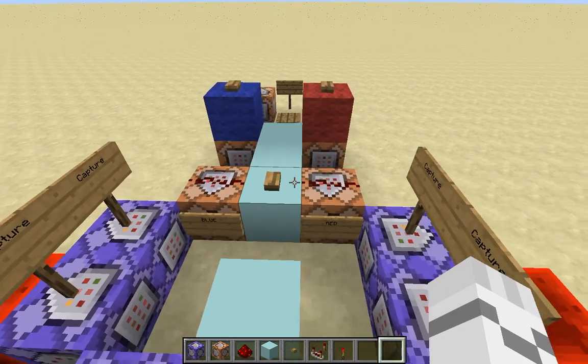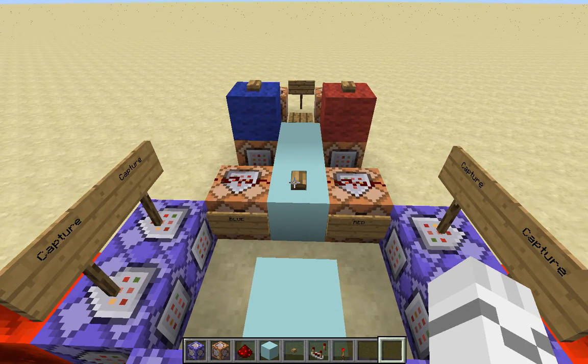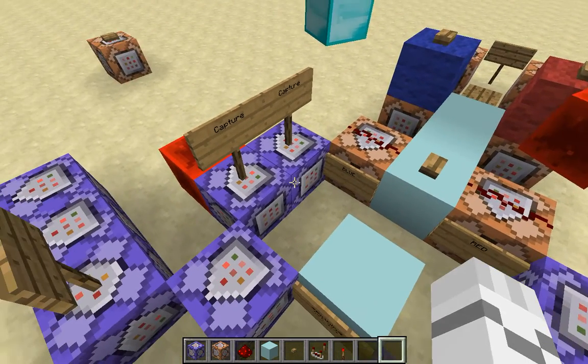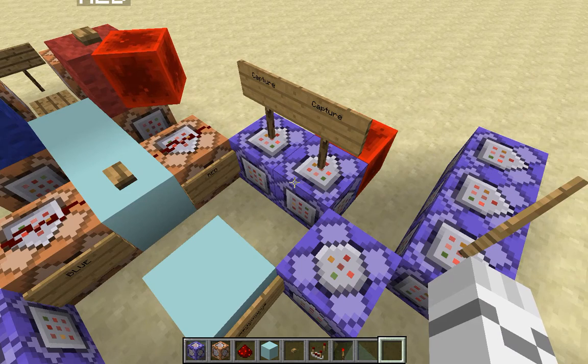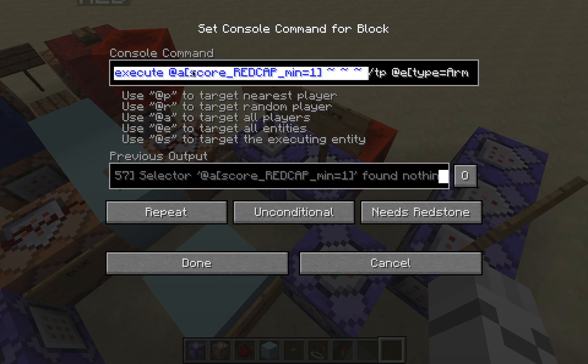These will look a little glitchy, but I know for a fact that if two people were actually on, these would work. It's just that since there's not another person on, the red or blue one — whichever — might not look like it's going to the right place, but it is. As you can see, the blue moved but the red didn't.